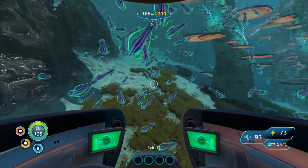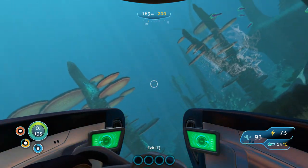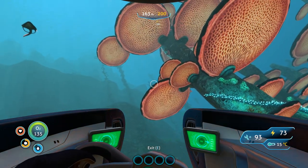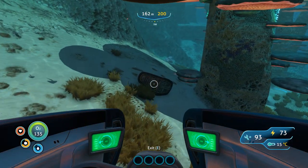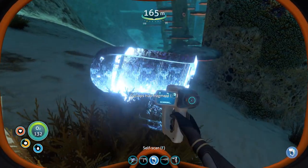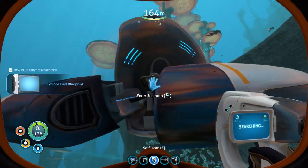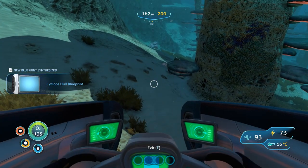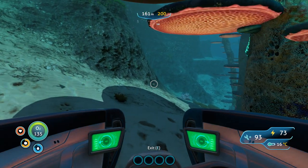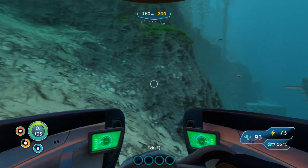Oh, there's something there. That doesn't sound good at all. Go away! Oh geez. Yay! New blueprint - right, let's save. We're doing really well now, so let's go back and get out of here safely. Quickest way - let's go up here I think. The modification station is what I'm most interested in building right now.